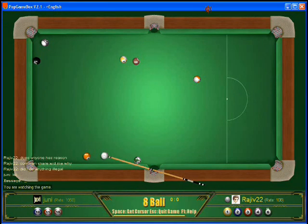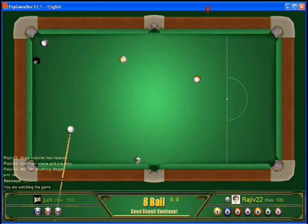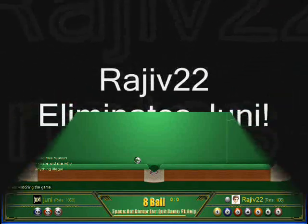Now Rahi 22 had this left to win: one ball, five ball. Corner — seven in the side, bringing the cue ball back. And the eighth ball to win and move on to the finals.